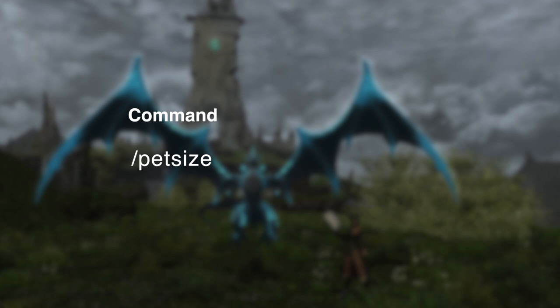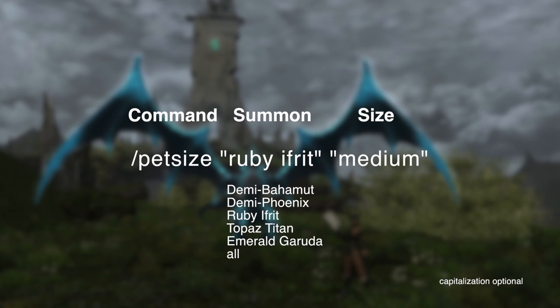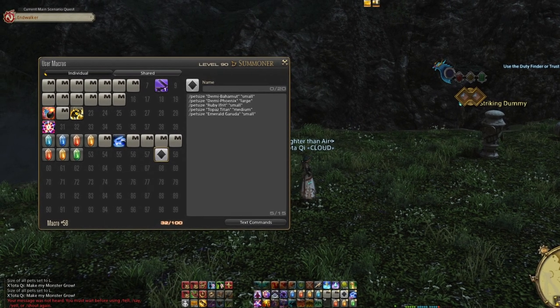The command itself is slash pet size, followed by the summon you wish to change, and the general size you want it to be when you summon it: small, medium, or large. When you run this command, it will not affect the summon until the next time it is summoned. You can make a macro that sets each summon to a different size according to your own preferences, if you like.